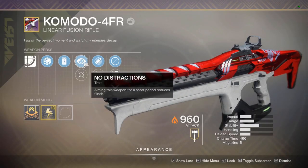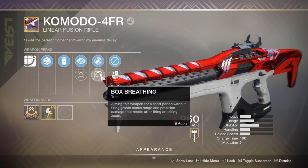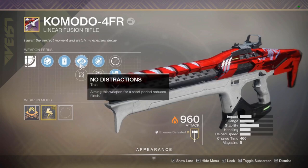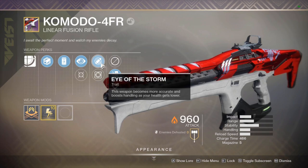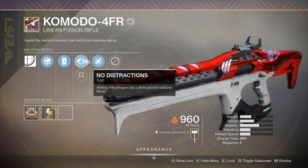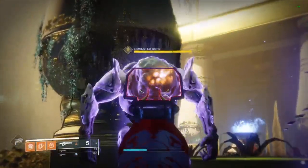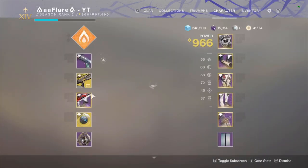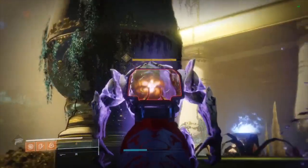For the actual weapon, we have No Distractions — which is the first time we see this on a linear fusion — Moving Target, Eye of the Storm, and Box Breathing. You can go with No Distractions and Eye of the Storm since while you're aiming and taking damage it'll get more accurate and you won't flinch at all. Moving Target and Box Breathing could be fairly good, though Box Breathing is more for PvE — but you don't really need it. Eye of the Storm is the way to go, a hundred percent.